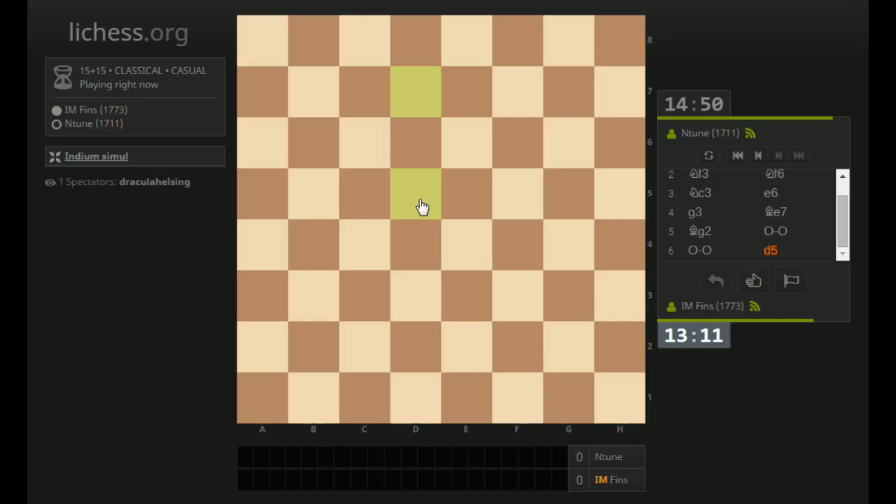D5 was played in this position, so he's offering to exchange in the center. We could go into a Tarash variation, which I think I'm going to do. Let's take on D5. Black castled — we're playing a mainline so far. I'll play Knight F3.